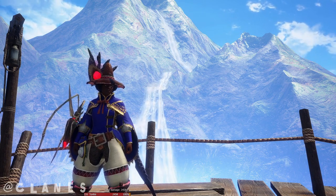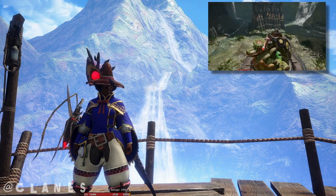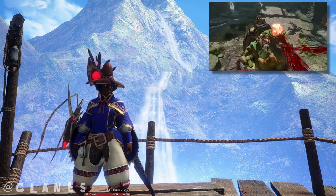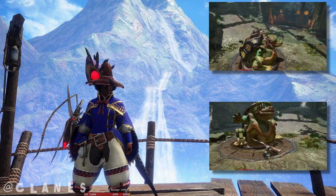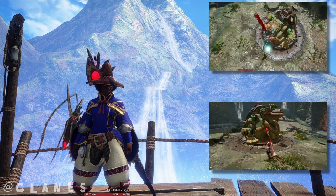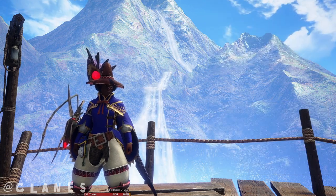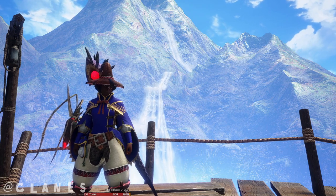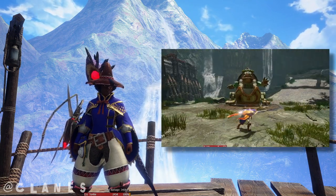I'm sure you've heard of the insect glaive at this point, introduced in Monster Hunter 4 as a weapon capable of aerial combat with a very solid and satisfying form of grounded combat as well. Unfortunately, this is not a guide on how to smack stuff with your stick. Instead, this will be a guide focusing on abusing the Sunbreak Expansion's newly introduced Awakened Kinsect Attack.